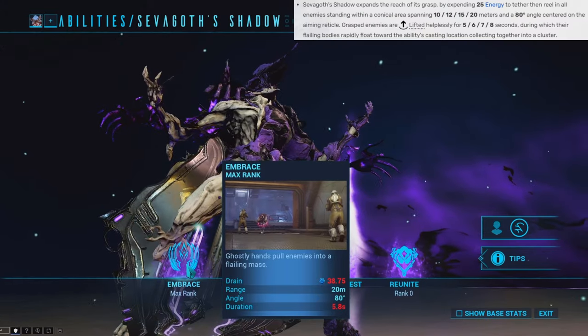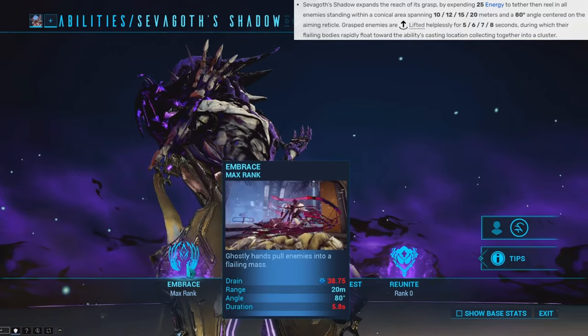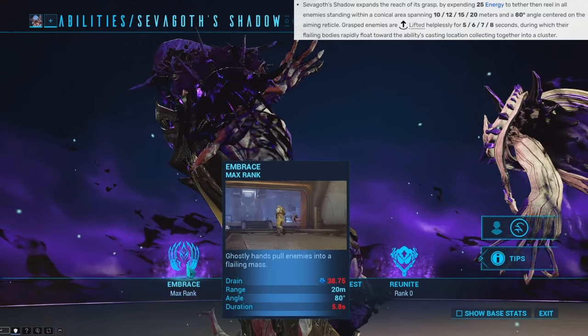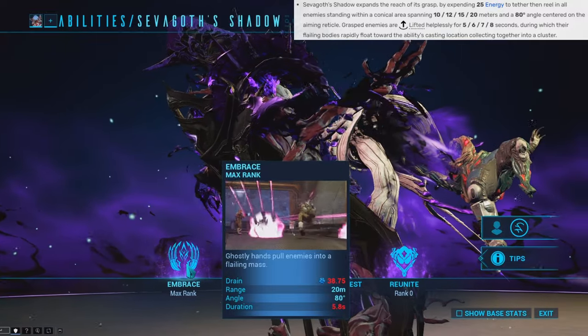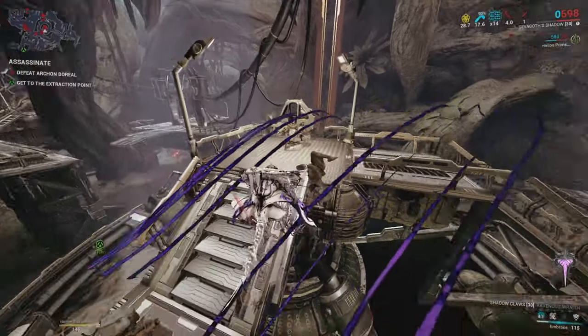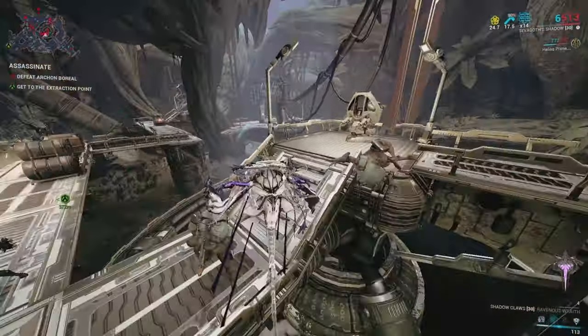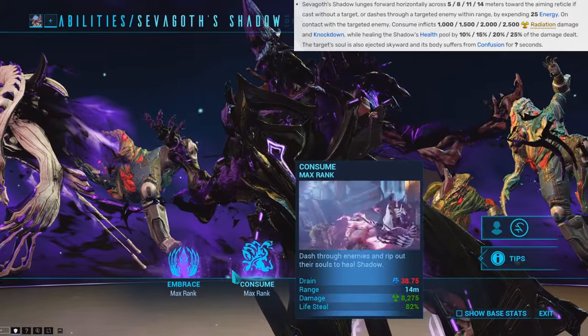Now let's go over the Shadow's abilities, starting with his first ability called Embrace. With this ability, the Shadow extends its reach at an enemy and pulls them in. Any enemy pulled in toward the Shadow is lifted helplessly for a certain amount of time — since the enemy is lifted, they literally can do nothing, which makes for a great opportunity to get a kill.